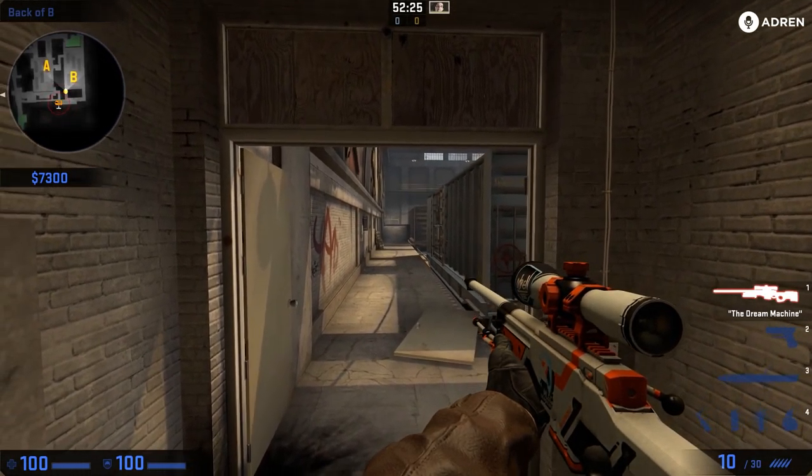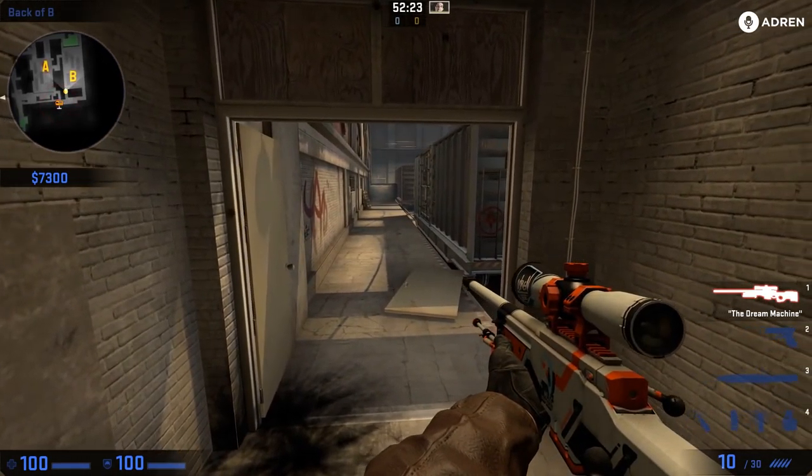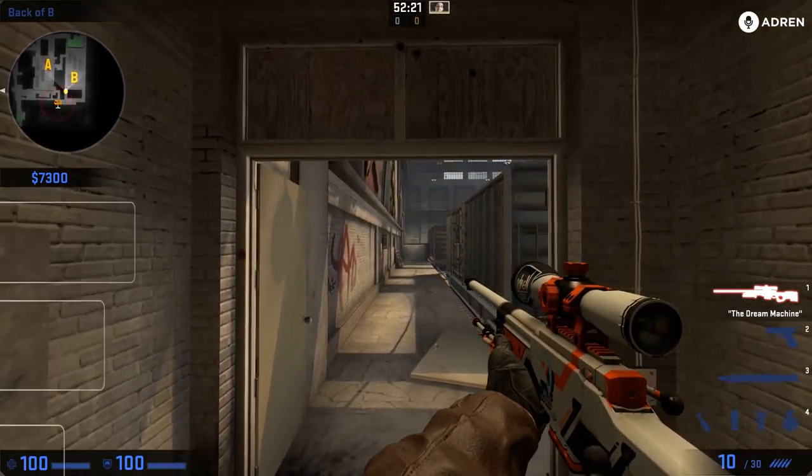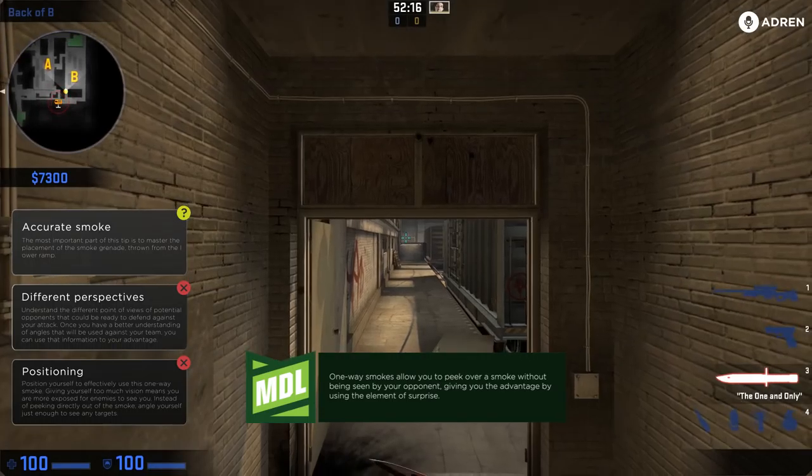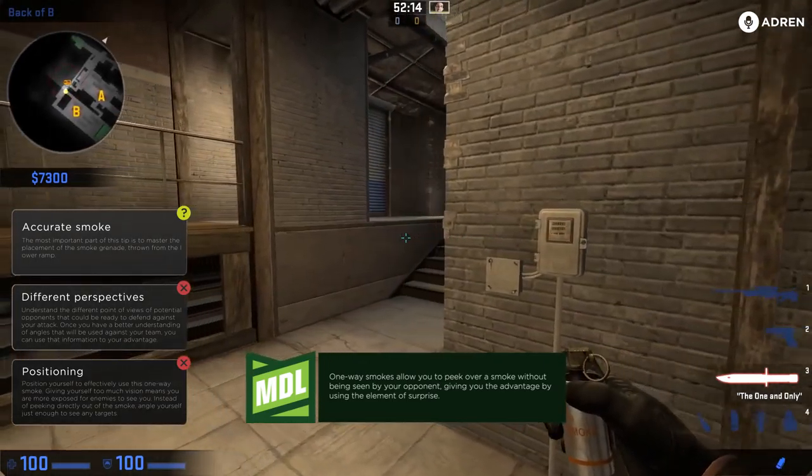Hey, what's going on guys, it's Dren and I'm going to show you a one-way smoke for lower ramp here on Train. It's going to allow you to come down here and op anyone trying to challenge you or rotating out of Z, and they won't be able to see you.